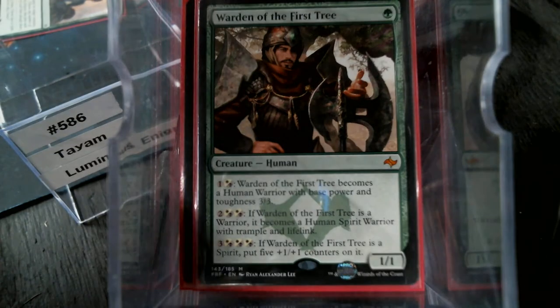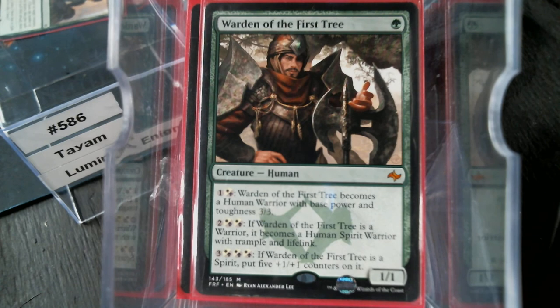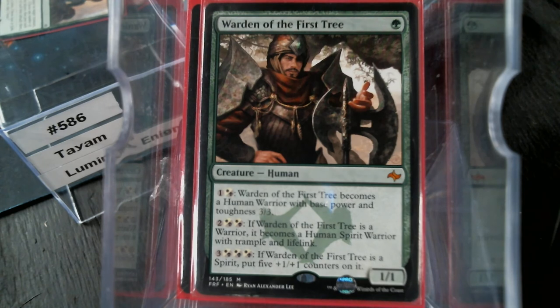I want to talk about War of the First Tree for a bit, because it's underplayed. Yes, it does meet a very specific three-color restriction, but it's a color-shifted Figure of Destiny from way back. For two mana it becomes a Human Warrior; for four mana, if it was a Warrior, it becomes a Spirit; then if it's a Spirit, put five counters on it. Here's the thing — you can use that last ability as many times as you want because it will still be a Spirit. So if you've got extra mana at the end of a turn, drop five more counters on there for six mana — that's not a bad rate.